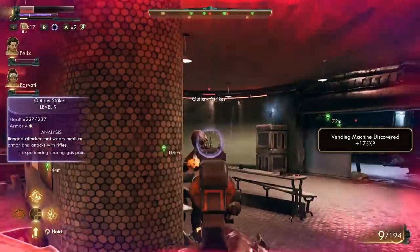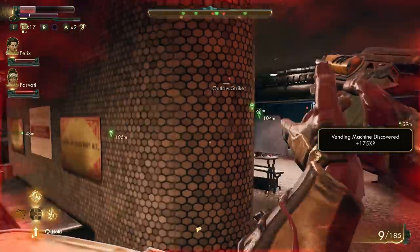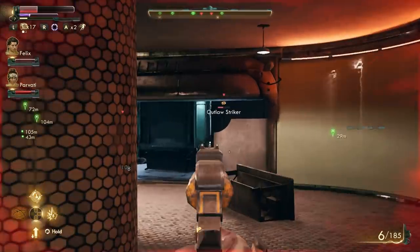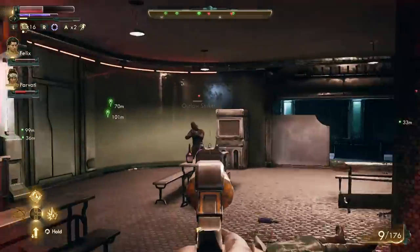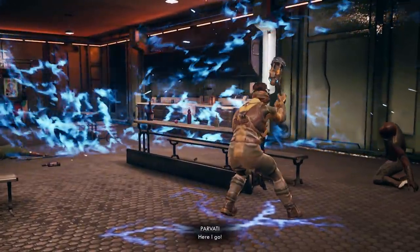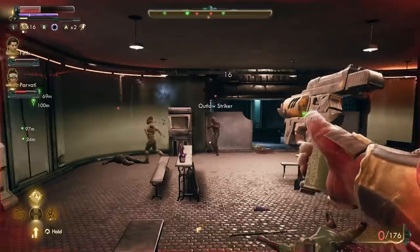Even after saying all that, I personally adjusted to the graphical style of the game on the Nintendo Switch, and I was fine with it because it just kind of looked like Fallout 3 did on the Xbox 360, but with more colors, and I ended up sinking well over 25 hours into this game in just two days. It is possible that a future patch could come along to improve the graphics and sharpen them up a bit, but this is how the game stands as of now.